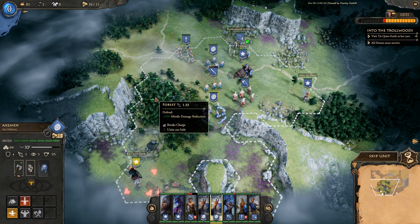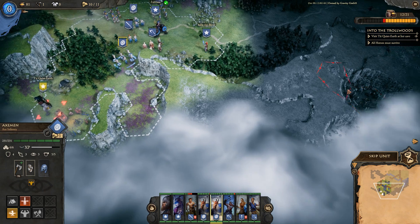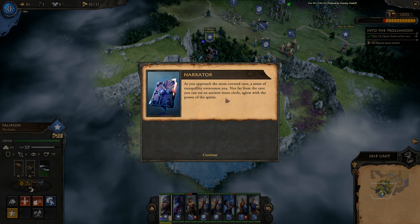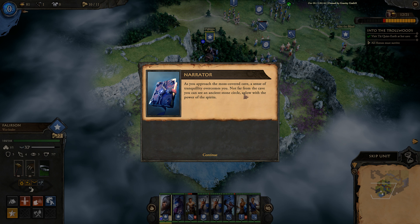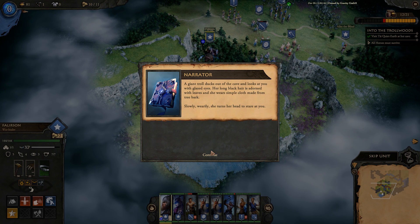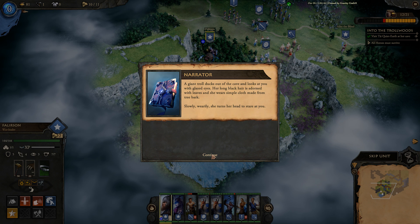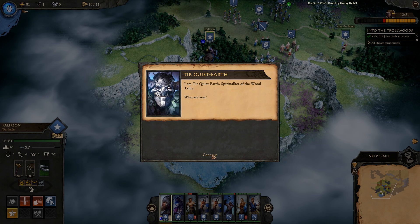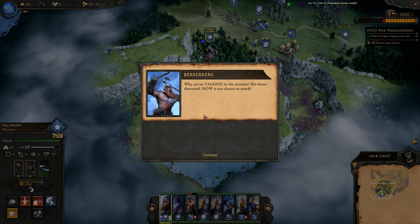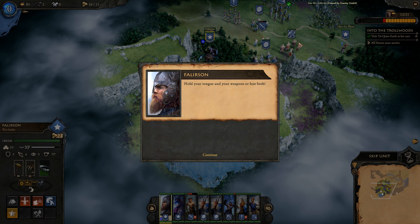Elisa goes first to approach the moss-covered tree. A sense of tranquility overcomes her near an ancient stone circle aglow with spirit power. A giant troll with long black hair adorned with leaves, wearing simple bark cloth, emerges from the cave: 'I am Tier Quiet Earth, spirit talker of the wood tribe — who are you?' One of our warriors urges attacking while she's distracted, but gets disordered for saying so.